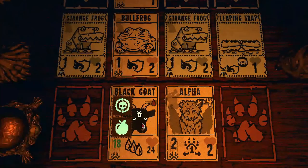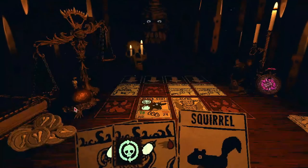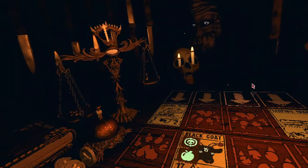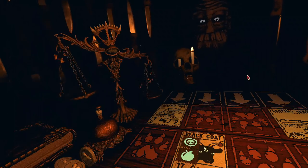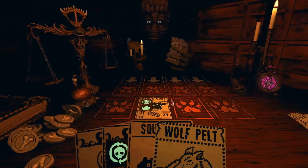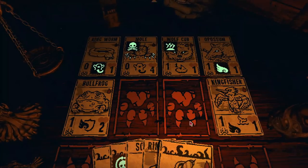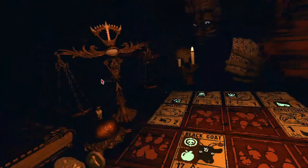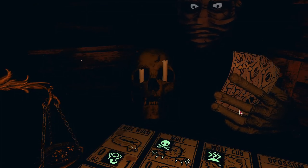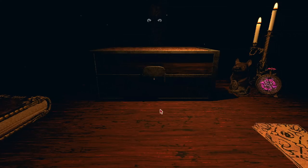The Morsel Sigil is a Casey's Mod exclusive found on the Mealworm. The sigil makes it so that when you sacrifice a card with the Morsel Sigil, the creature you're summoning gains the stats of the card that had the Morsel Sigil. So if you also throw in the Unkillable Sigil and had a way to infinitely summon, sacrifice, and re-summon the card with the Morsel Sigil, then you could infinitely gain stats.